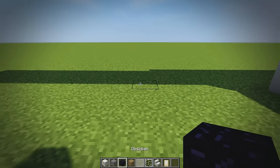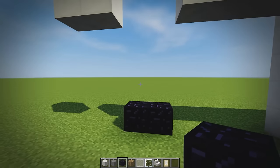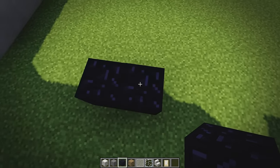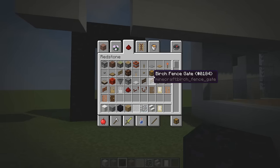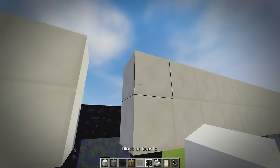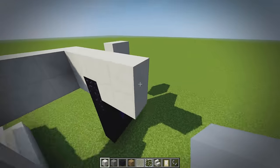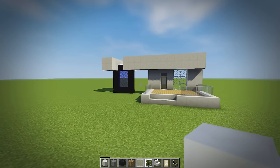Now we're going to add the nether portal area — you can do them two wide so that's what we're going to do. We break two blocks, build it in line, jump one block back and take it by two. The sides need to be three up for the portal. We grab our flint and steel, light it — perfect, it works! Then we place quartz around it from the front, giving you two blocks on each side which looks pretty nice.